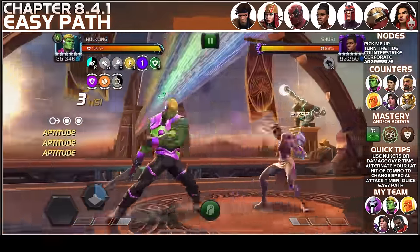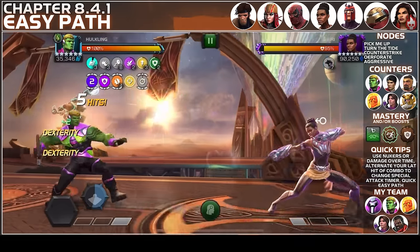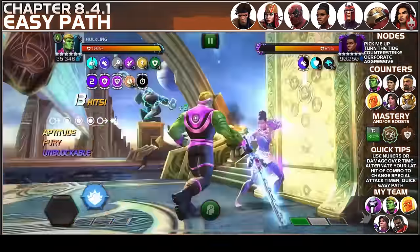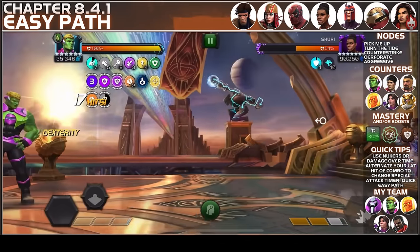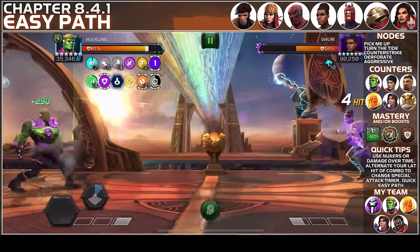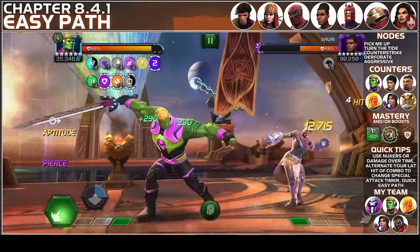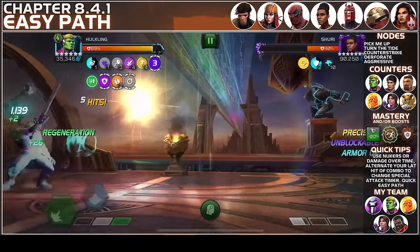The first annoying fight on this path is going to be Shuri, because she cannot be parried unless you bring a champion that can parry non-projectiles. She's quite tanky, gets into miss a lot, and whenever she throws specials they are unblockable, so you are going to get hit. Slowly but surely you can bring her down — this is the SP2 from Hulkling, who is a great nuker. Similarly you can bring Kate Bishop or Cosmic Ghost Rider. Plenty of options — just be ready with which one you're going to use against her and nuke her down.